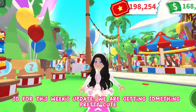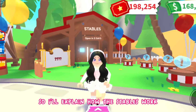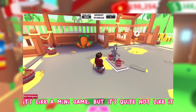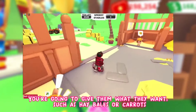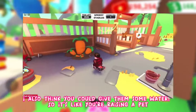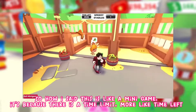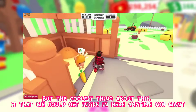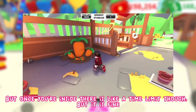For this week's update, we are getting access to the Stables! Inside the Stables it's like a mini-game where you get to take care of some ponies — giving them what they want, such as hay bales, carrots, or water. It's like raising a pet. There is a time limit once you're inside, but you can enter anytime you want.